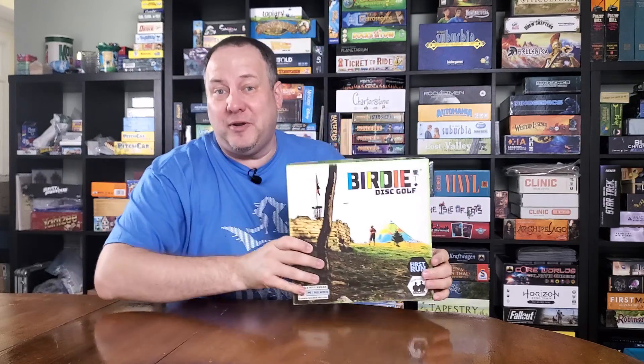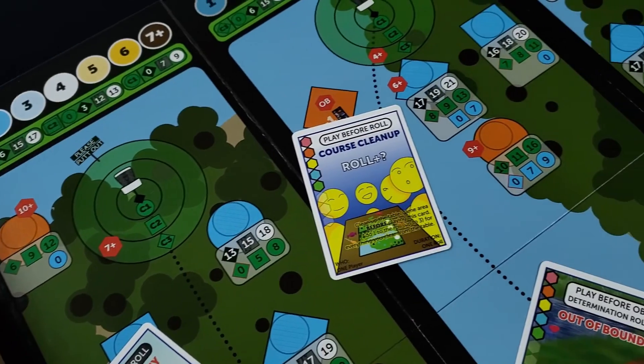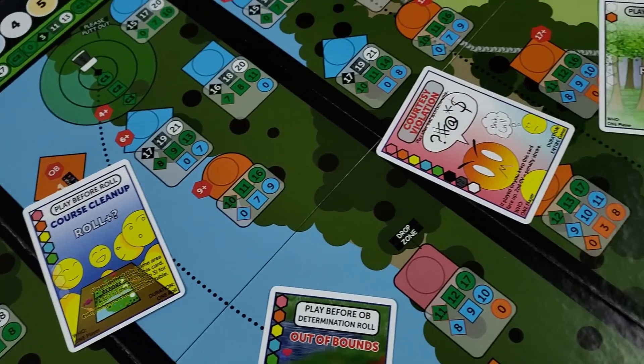First up is Birdie by the Boda Brothers. Admittedly, this game came out last year, and I'm going to kind of gloss over it because it's terrible. In addition to lousy component quality and laughable art design, Birdie is essentially a roll and move game.